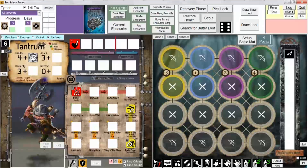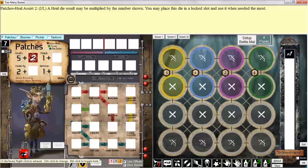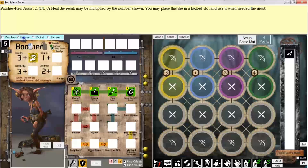Let me do that one more time. Let me go back to Patches. Now these dice are not active ally dice — they normally are not placed into an active slot or a lock slot of a fellow gear lock. But the program basically lets you do it anyway, and it's up to you to obey the rules of the game. So I'm going to left-click and drag this die on top of Boomer — I'm not going to drop it there, I'm just going to hover over Boomer to get his player mat up. And now I can drop it into an active slot for Boomer.